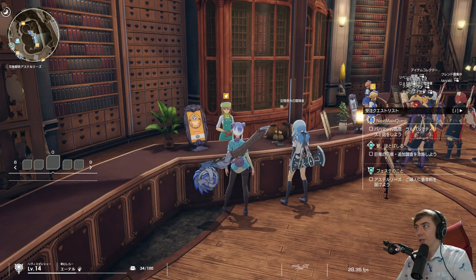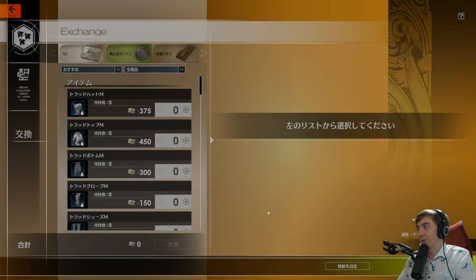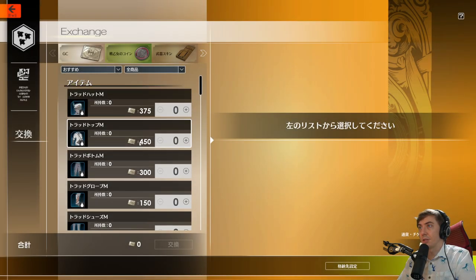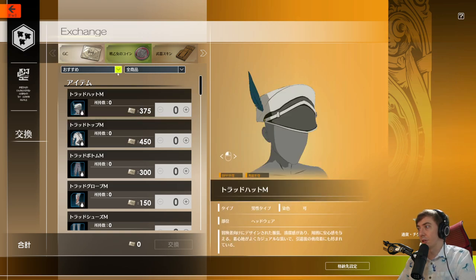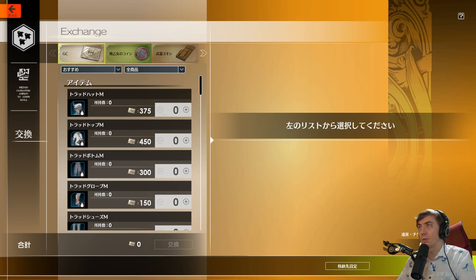Hello everyone, Ether Song here. Today we're going to be looking at the free skins and items you can get from Blue Protocol. These are things you can exchange in-game called glory coins, which you get from various quests, the season pass, and other things as well, including raids. There are also some other things like battle maiden coins and weapon skins, but those come from other areas.